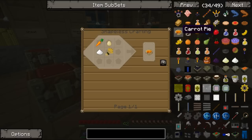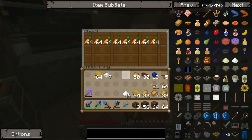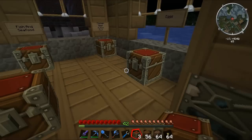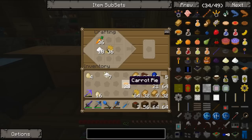Carrot pie! How do you make carrot pie? Wheat, sugar, eggs and carrots — I've got all of those! Let me get some wheat, some sugar, some carrots — 64 of those — and eggs. There we go. I'll fill the crafting table up with those ingredients. Oh yeah — 28 carrot pies! That should be plenty to feed our guests.